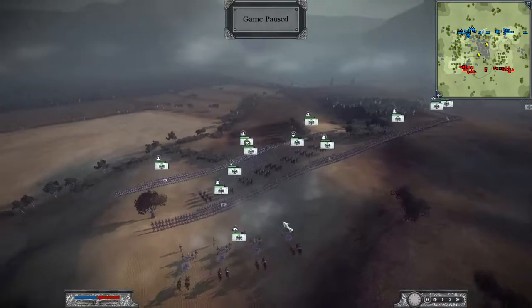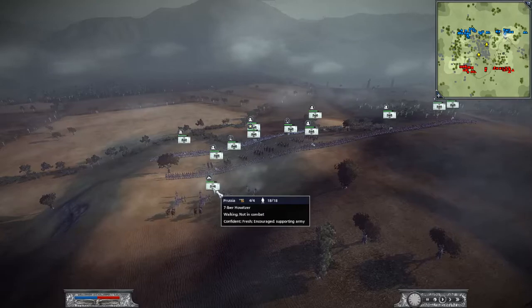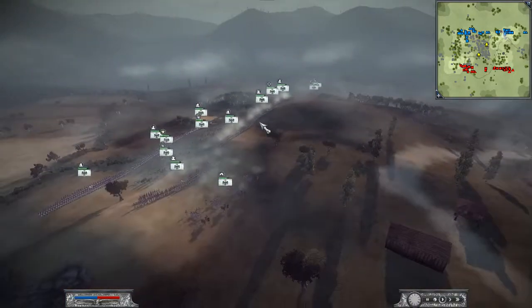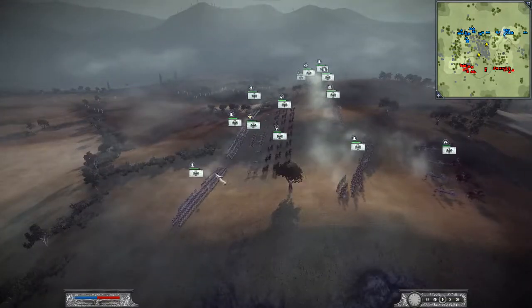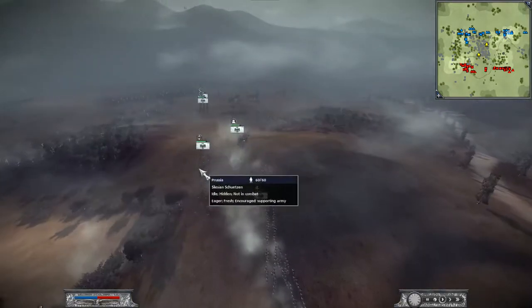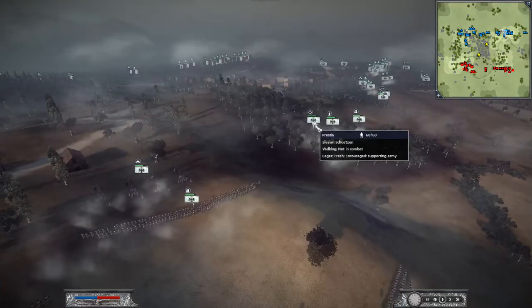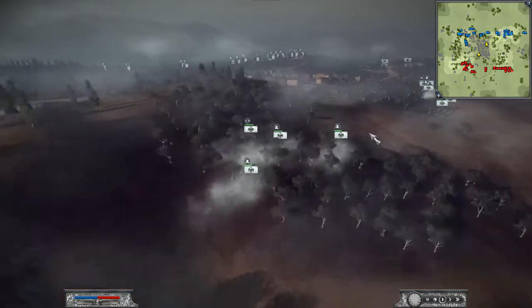Let's just check out the armies real quick. I brought one Howitzer and two Horse Artillery. The rest were Musketeers — I think I brought four Musketeers, three Life Guards. One is called the 8th Life Regiment, it's a special one. And I brought two of the Schutzen, which are the long range. It looks like I brought two Landwehr as well.